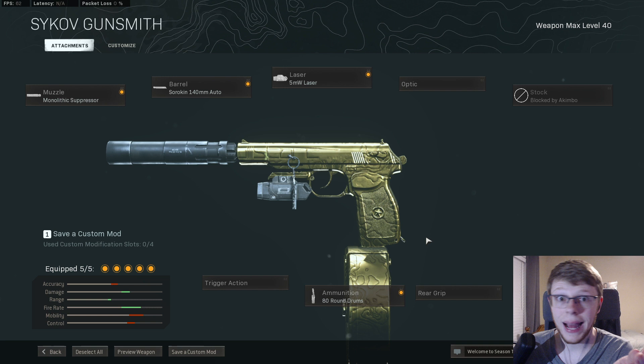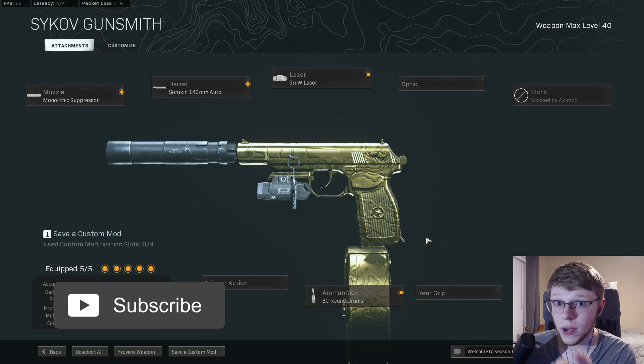It took me maybe an hour to get this maxed out, and another 30 minutes on top of that to get it gold and leveled up. Just use a double XP token — it literally took me two double XP tokens for an hour. I don't even think I used the full second 30-minute token. Anyways, if you guys liked it, let me know in the comments below. Don't forget to like, comment, and subscribe — and as always, we'll see you later.